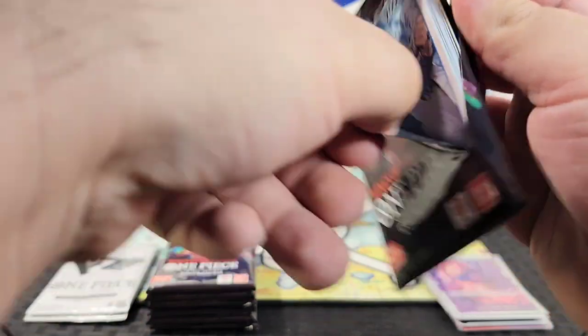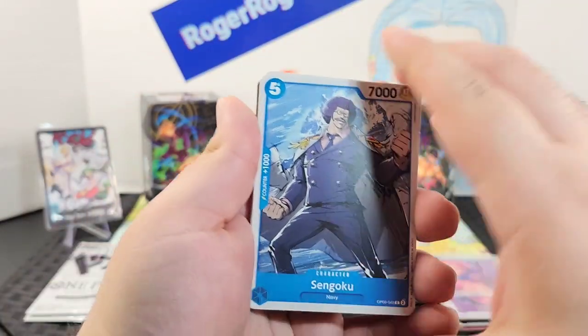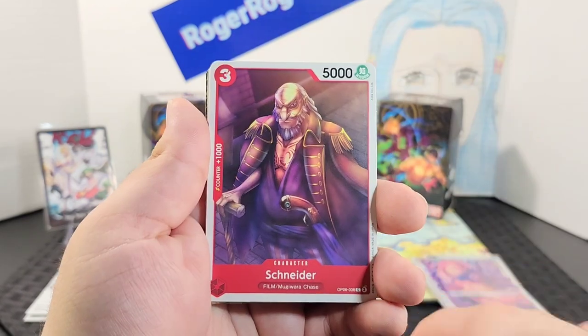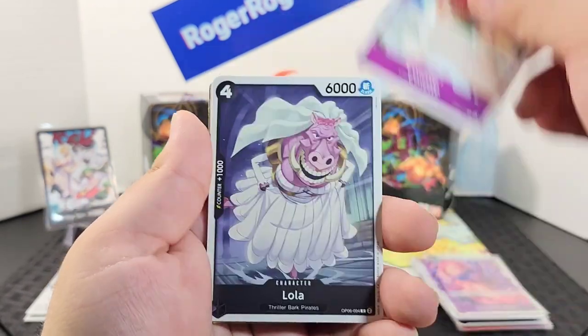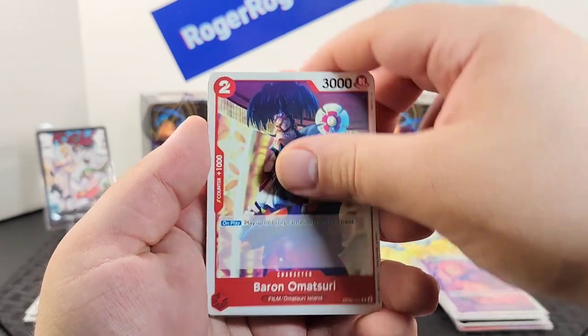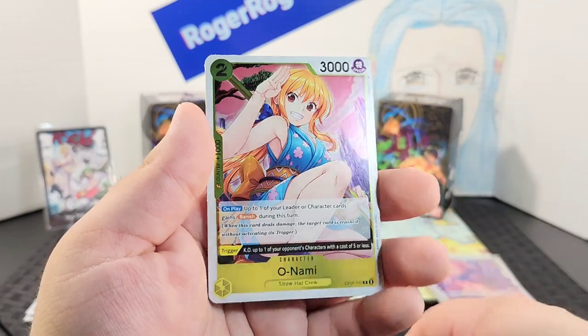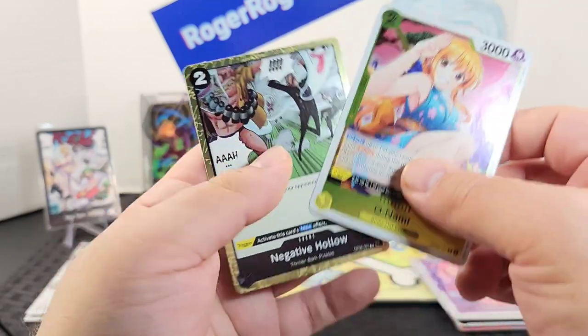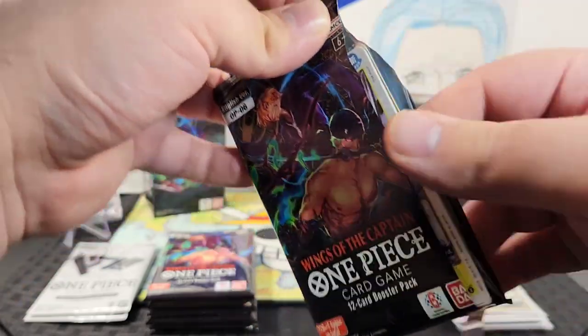Next pack: Watashimi, Garp, Aisa, Eldorgo, an event, Lola, another event, Kumasi, Raise Max, an event, Ryuma, and Reiju — not too bad. Following pack: Sengoku, Schneider, Niji, Cerberus, Cosette, Lola, Baron Zeo, Bear King, Ores, Onami, and a rare event. On to our next pack.